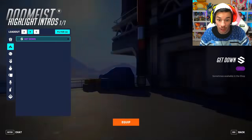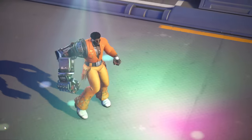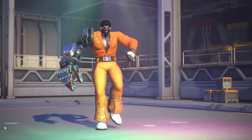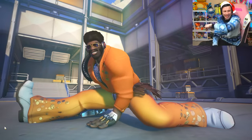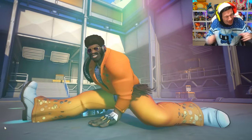We also have a highlight intro called 'Get Down' — hold on, we gotta do this right. Oh, he got the splits too! My boy is flexible and funky. That's one of the coolest highlight intros of all time.